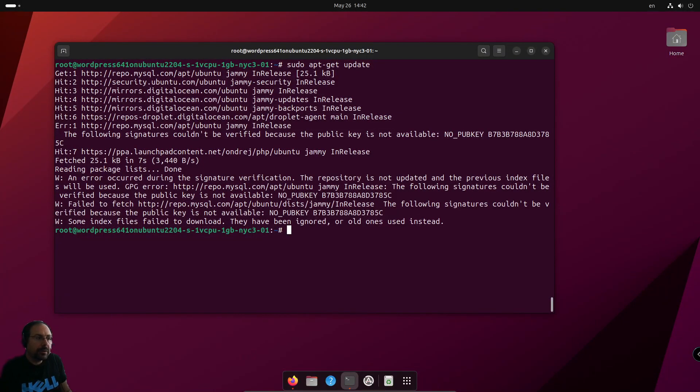Hello. If you are getting this error when you're updating your Ubuntu server — 'the following signatures could not be verified because the public key is not available' — I will show you how to resolve this issue.